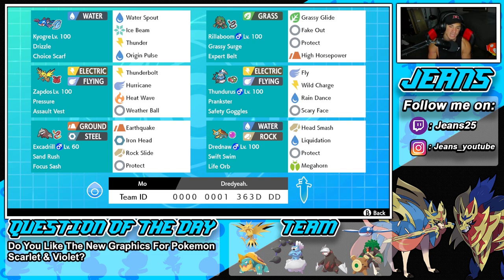The final Pokemon is G-Max Swift Swim Drednaw with a Life Orb for extra damage. It has Head Smash, Liquidation, Protect, and Megahorn. The reason you bring it in with Excadrill is that Drednaw's G-Max rock STAB move changes the weather to sandstorm — so if you're in a situation where you don't want to lose Swift Swim, just use the rock move, get Excadrill out, and use Sand Rush double speed. That's the team — the code is on screen, let's hop on the ranked ladder!